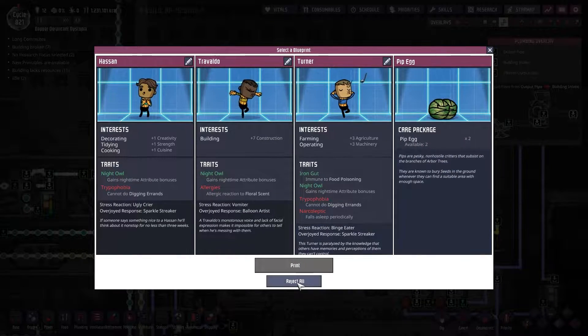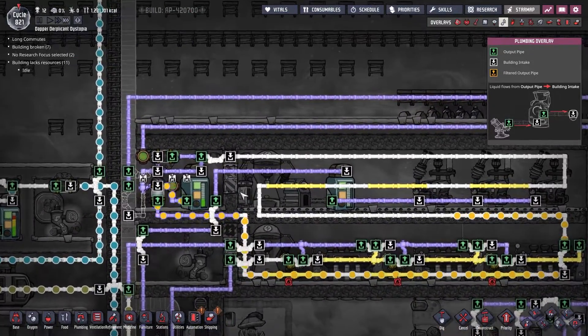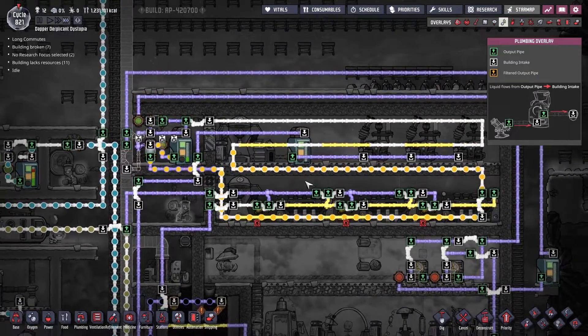Right now we've also got a new printable available. Let's go and have a look at that - reject all. I'm not going to take pip eggs, just eat them. Not when I've got over 1.2 million kcal - that would be wrong.